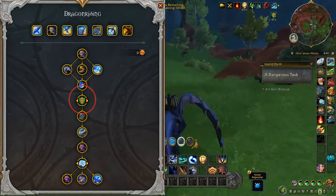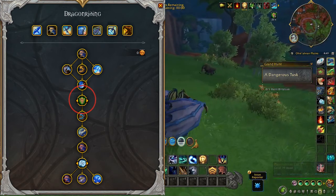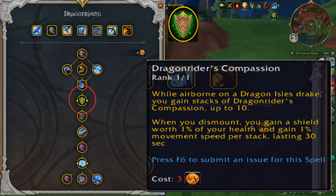The next talent is a choice — it's up to you which one you would like more. Option A is Dragon Rider's Compassion. While airborne on a Dragon Isle mount, you gain stacks of Dragon Rider's Compassion up to 10.